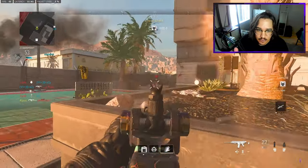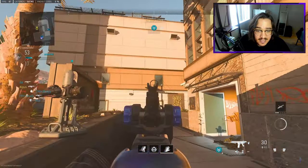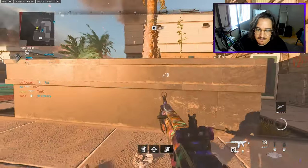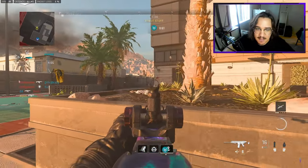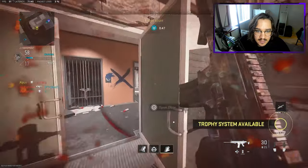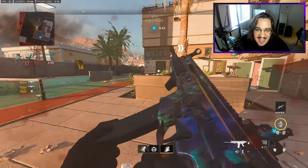My teammate needs to soak up time and I just need to sit here to spawn-trap the enemies — that's literally it. Once again I'm in a power position focusing down this entire left lane. None of my teammates have to worry about it; they just gotta sit in time and not die.